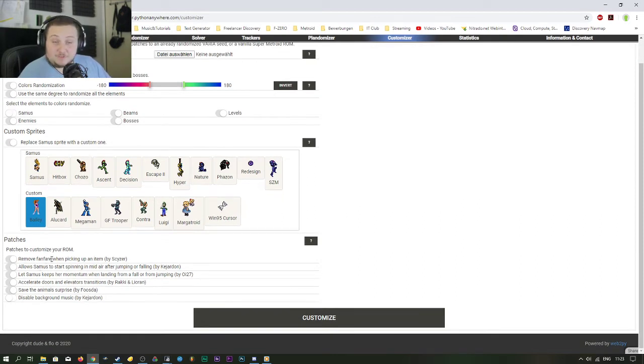You have 'Remove Fanfare' which you might remember from Project Base — it just makes a click and you get the item, press A again and it goes, you don't have to wait three or four seconds for a fanfare. Then you have 'Start Spinning in Midair' which you remember from Zero Mission, and 'Let Samus Keep Momentum' — which is awesome. Instead of getting knockback when you sprint-jump and land, you just keep the momentum flowing.